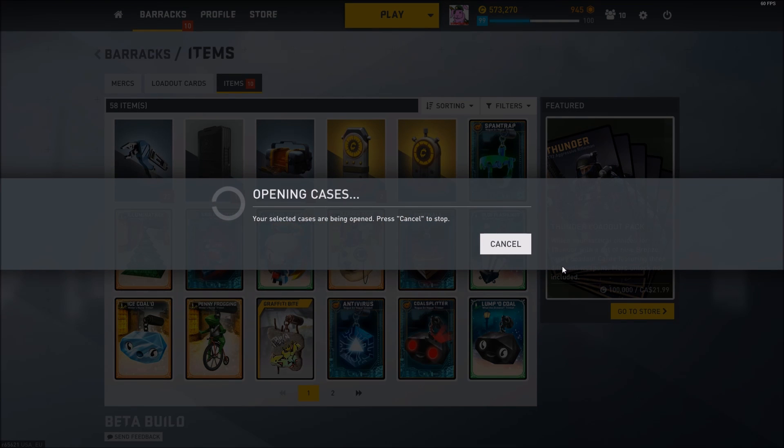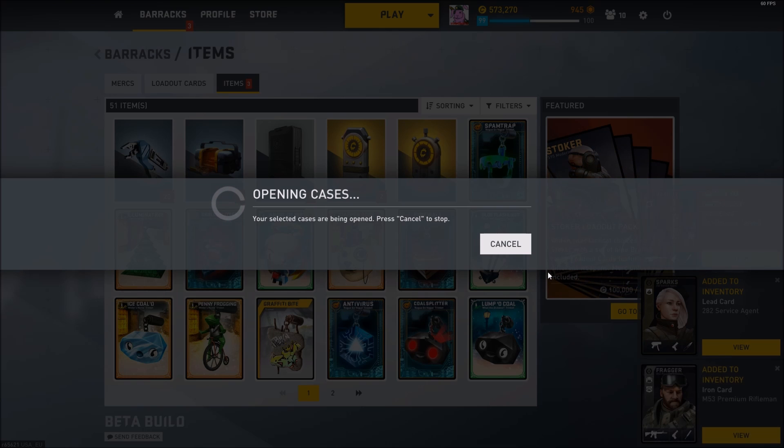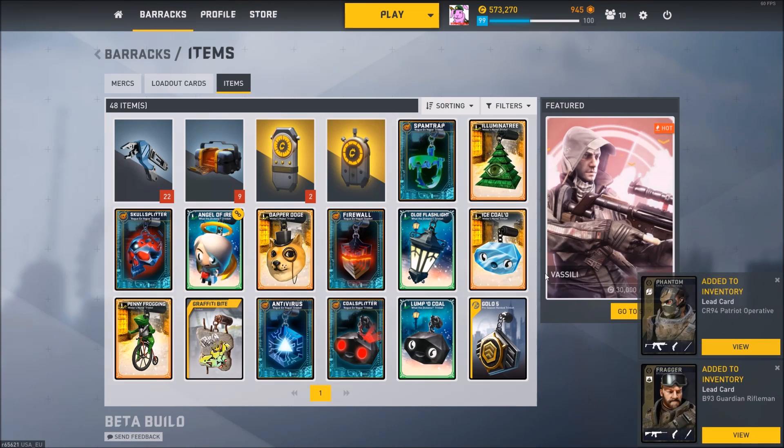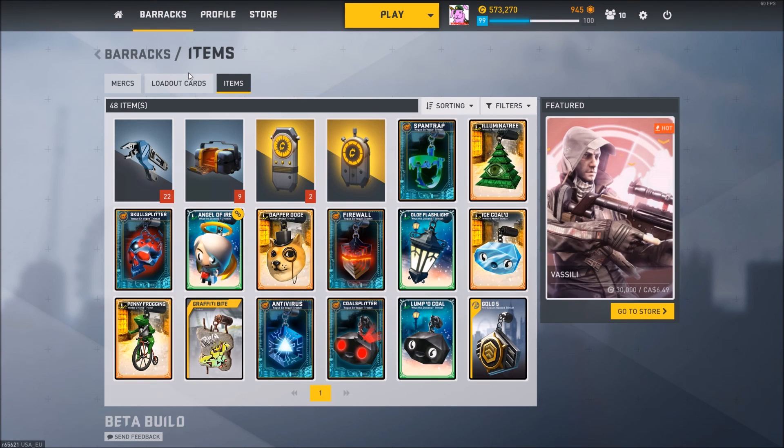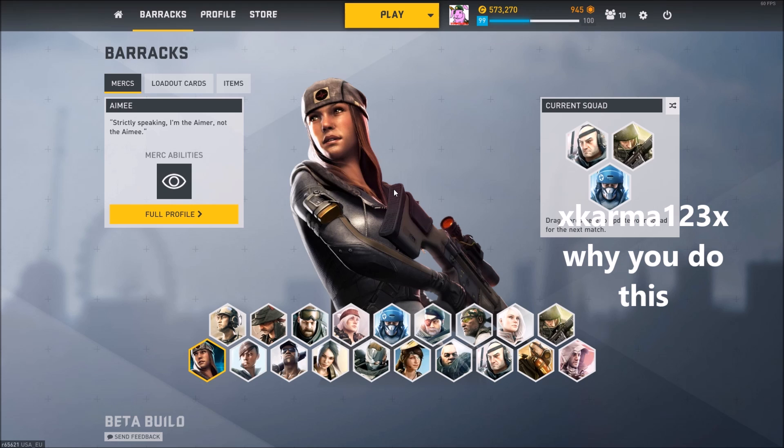Anyways, open these hand equipment cases. Alright, lights and irons. I want to let you know about what I'm gonna do in this video. In this video, I'll be switching my aim down sights to left click and my shoot button to right click. Thanks, xkarma123x for this suggestion.